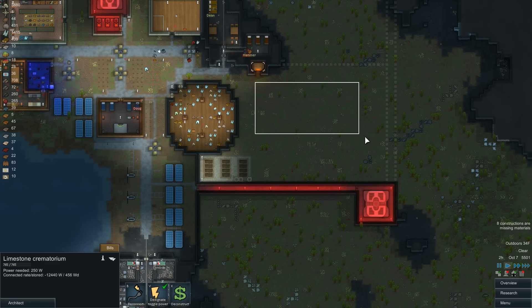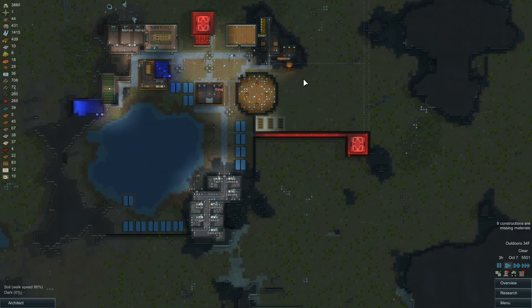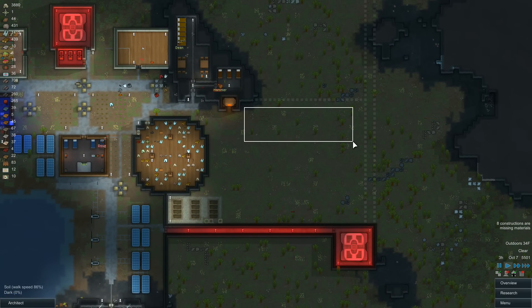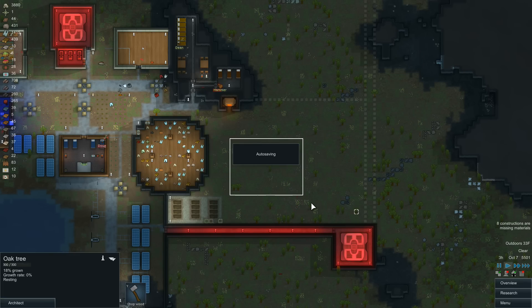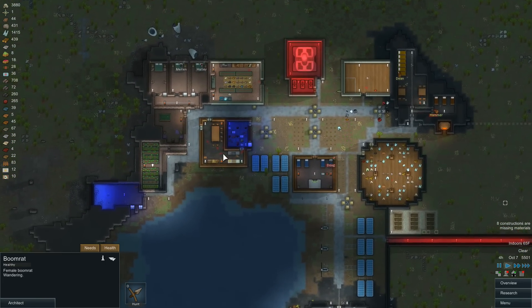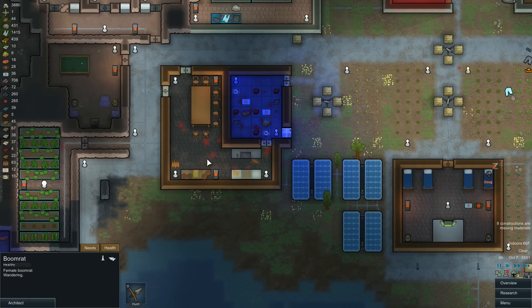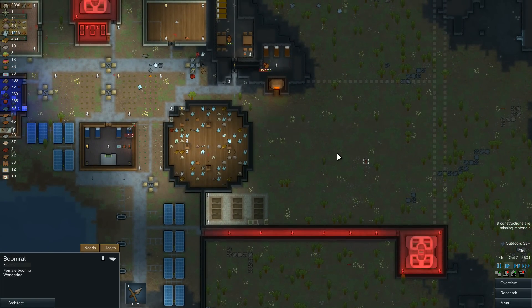We're probably gonna do something with this field. We might step up our farming game, and depending on how it goes, we might turn this into a little residential area — maybe have some cabins lining the wall, and then use the middle section for either more houses or farming. Eventually we'll probably need some more tables. Maybe we'll have a secondary dining hall over here or something like that.